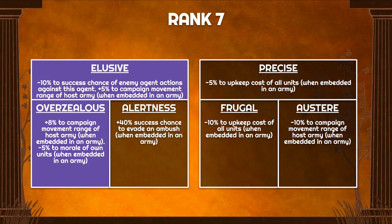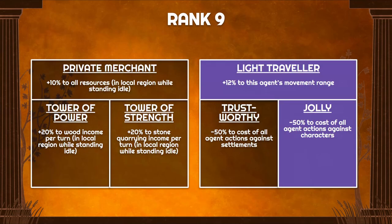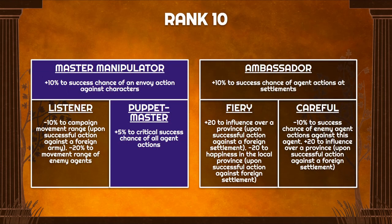Overzealous at rank 7 is not very useful but better than Alertness — overall these aren't core skills. At rank 8, Double Agent targets enemy armies to reduce their movement, and then you choose between Believable and Compelling as discussed earlier — I default to reducing melee defense. At rank 9, Light Traveler gives another 12% to movement, and Jolly gives 50% discount to action costs, which is actually a significant saving when targeting lots of armies and characters. At rank 10, we get 10% success chance for all actions against characters and 5% critical success chance with Puppet Master — still pretty critical to pick up.